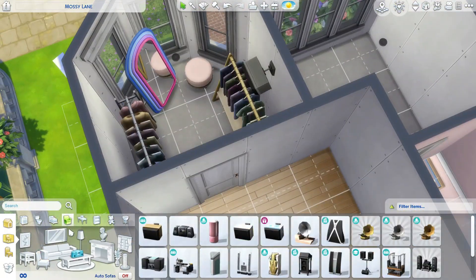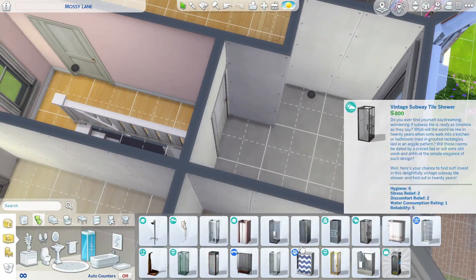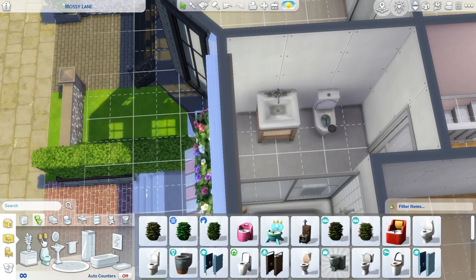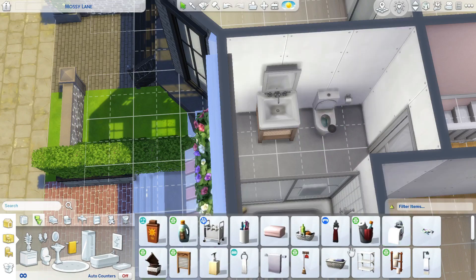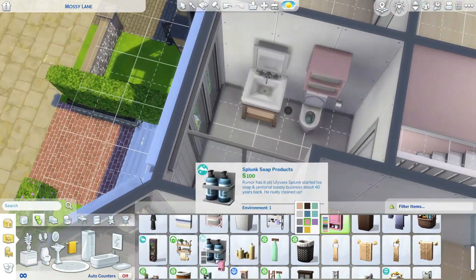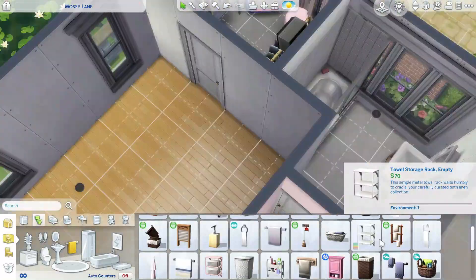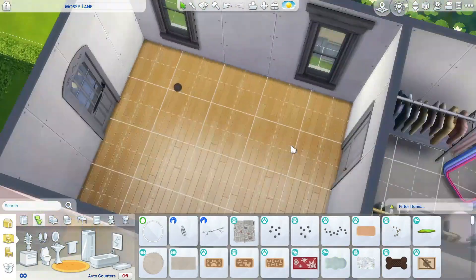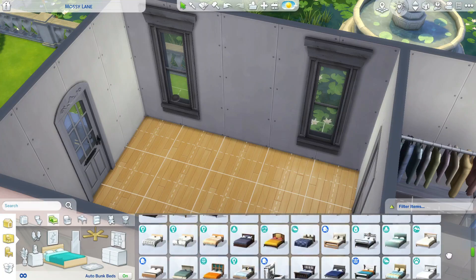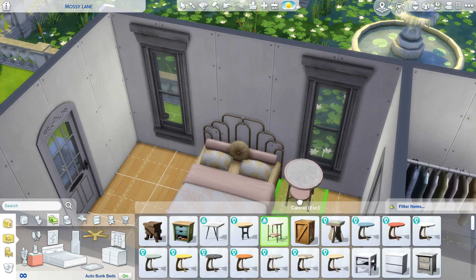I completely bulldozed the other lot, and honestly I would not have wanted to renovate the original house, so I'm not sorry in the slightest. I did try very hard to incorporate some original elements — first the jarring color contrast between the sisters, and also the walk-in closet that Angela had in her massive bedroom on the third floor.